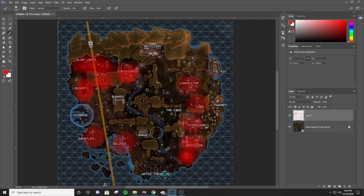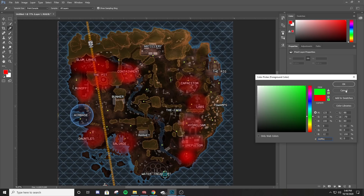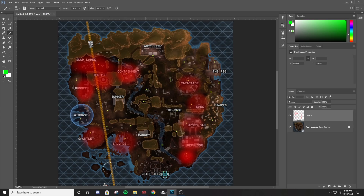Now, with the dropship coming in from the top left all the way down to the bottom left, I want to highlight the green areas — the most valid drop choices for this dropship path. Obviously we don't know where teams are landing in a real game, but theoretically, if this were the dropship location, the Rig is going to be the first green choice — a really solid spot with enough loot for two teams.